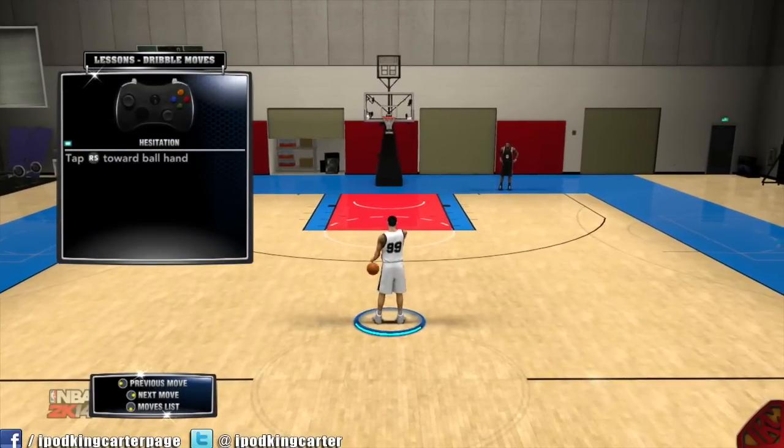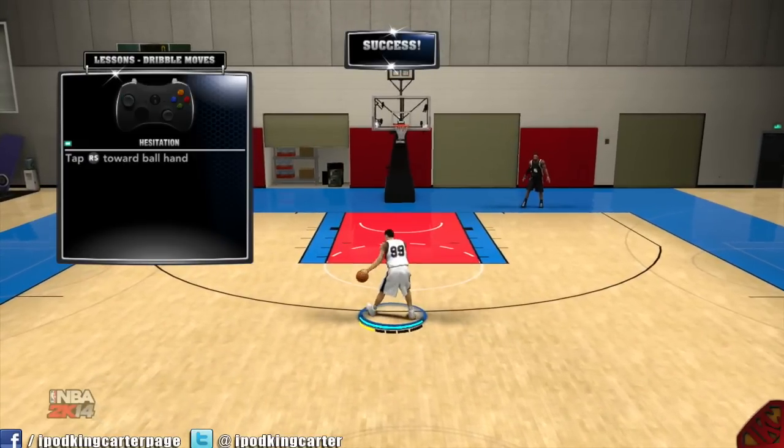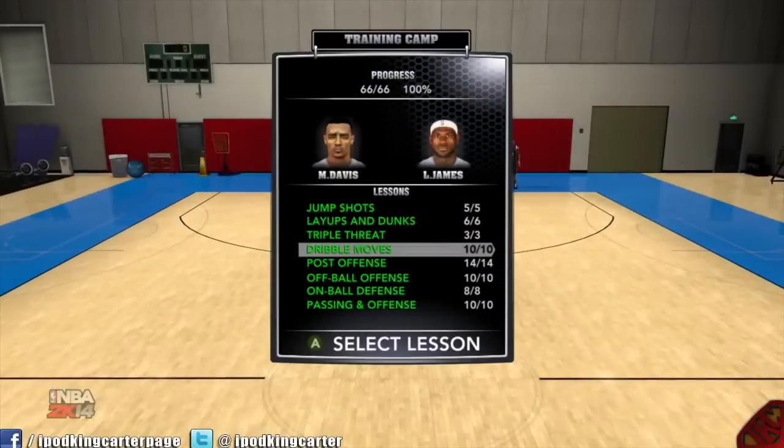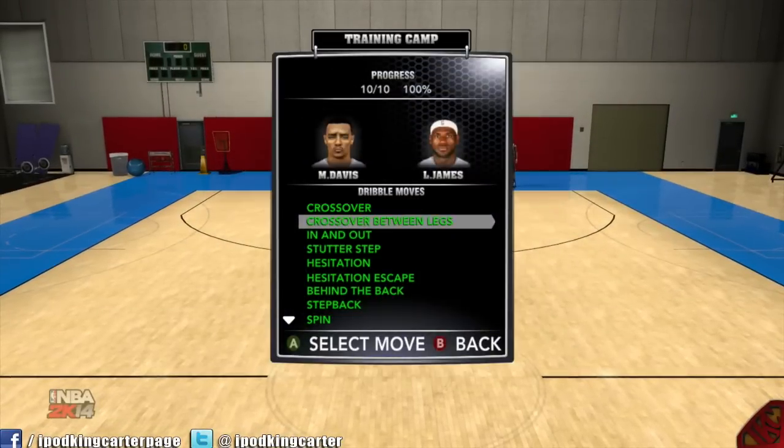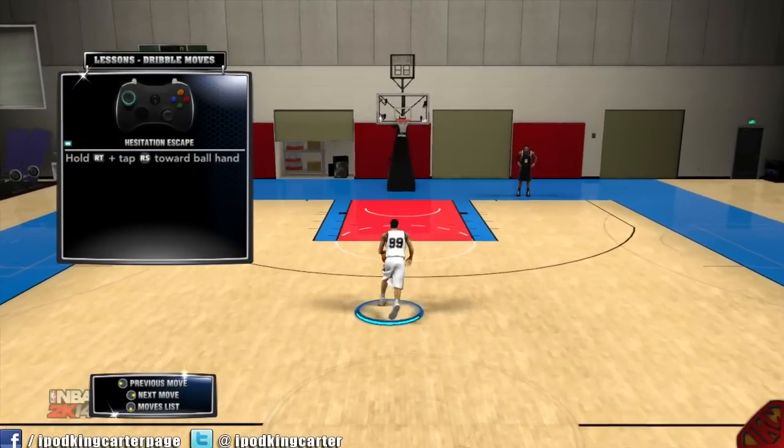For the hesitation, you want to tap the right stick toward the ball hand. Let me get a little bit closer — real easy, simple. It's even more simple than anything I've ever done.